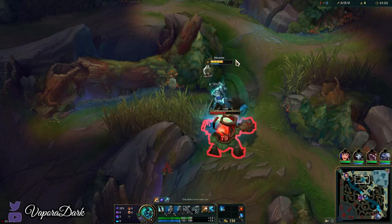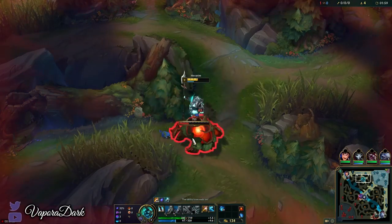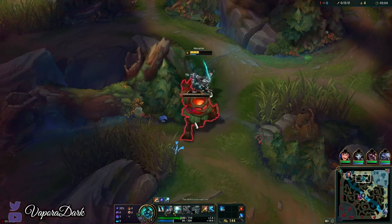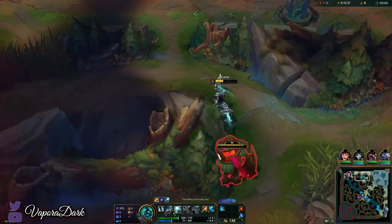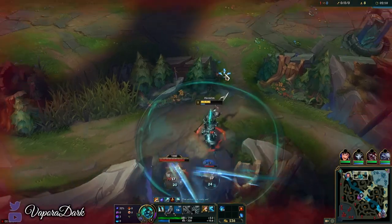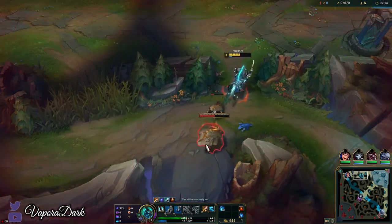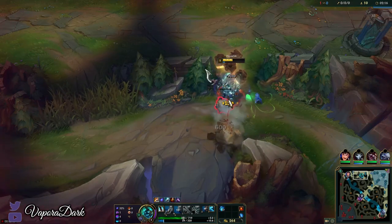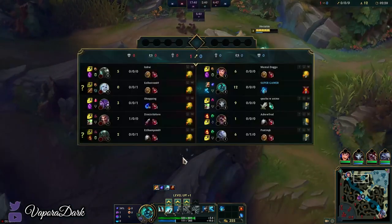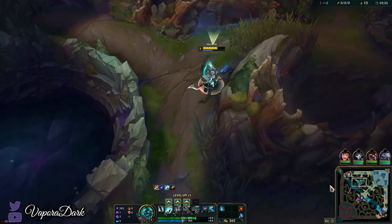Pretty decent start for any champion with good wave clear or AoE. We'll move on to the red buff. I didn't quite catch whether the enemy bot lane came from my blue or not — I don't have any confirmation, just that they invaded it. I'm gonna take the gamble that Viego actually took my blue and go straight to his blue.